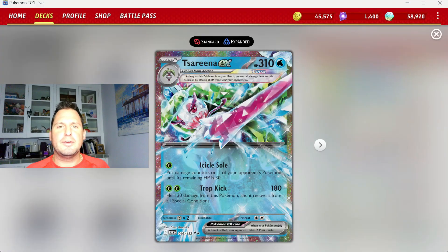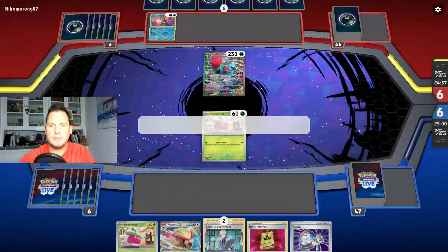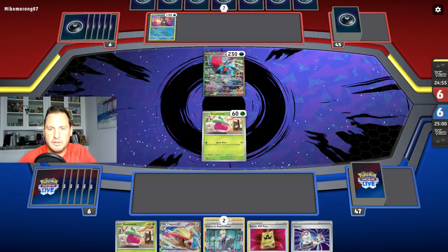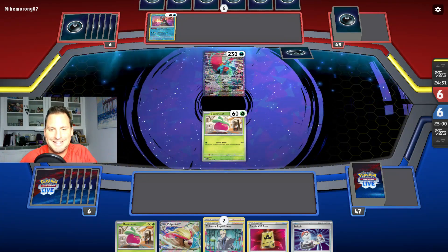So the plan: use Serena EX to drop all the damage counters, come up with Hisuian Braviary to finish the job, and take all six prizes in one turn. Now let's see the deck in action. We're going against Roaring Moon first.